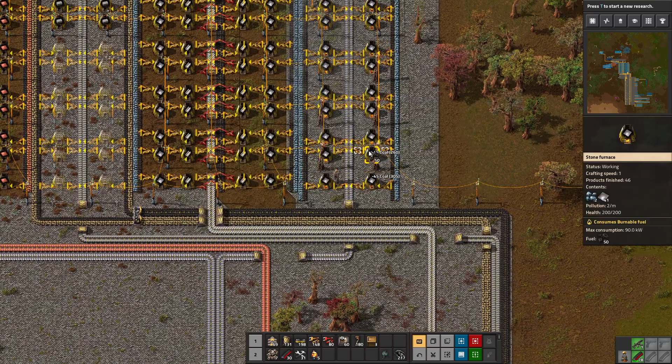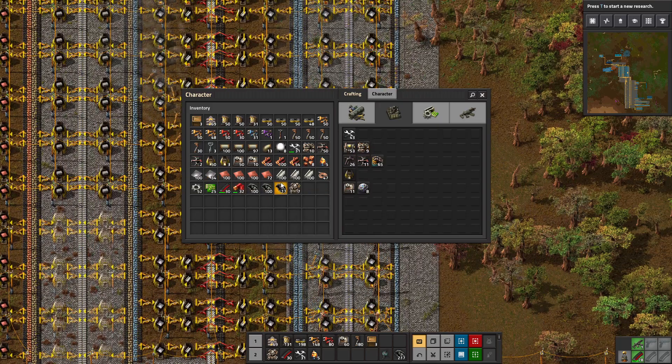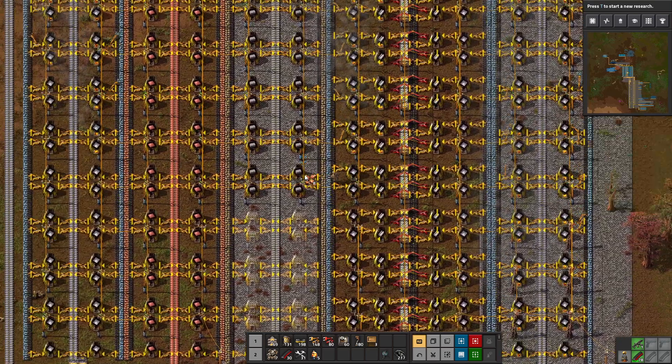We feed iron from the outside lanes into the inside lane so that the inside lane is always full and it sends it down. Before we did this kind of thing you had to balance the lines — now you don't, you just shove it all to the left and it gets to the right place at the right time and you never have to worry about it. I've got iron ore, coal, and copper ore in my inventory — let's get rid of them by stuffing them into these furnaces.